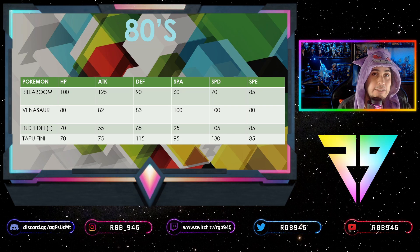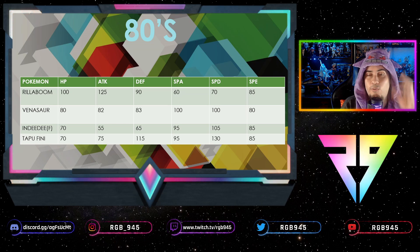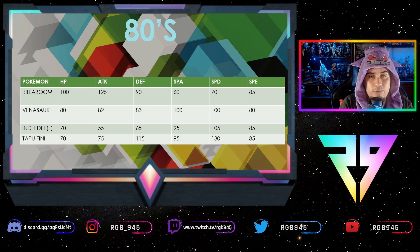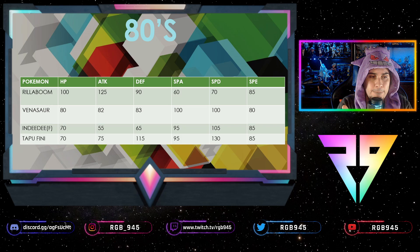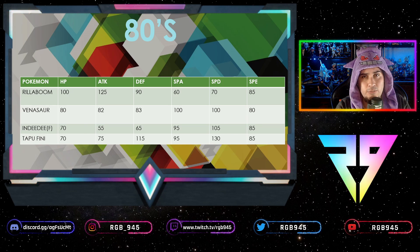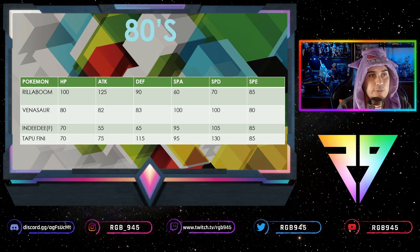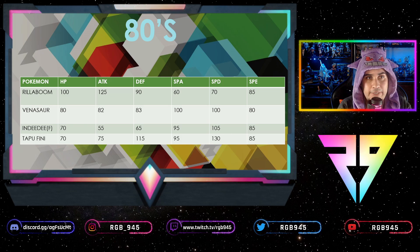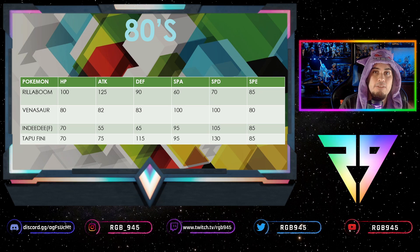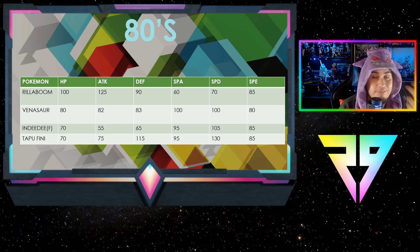Venusaur is really interesting — it can either Gigantamax or use Sleep Powder, so your opponent has to guess correctly on turn one or they might lose. If they Dynamax anticipating Sleep Powder but you use it anyway, their Dynamax is wasted. Or if they prepare for Sleep Powder and you Dynamax instead and land a super-effective hit or Vine Lash, they take massive damage. Venusaur's base speed is 80 and it can't survive many hits, so it needs to outspeed.